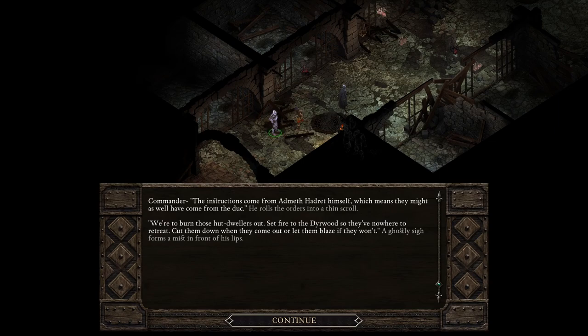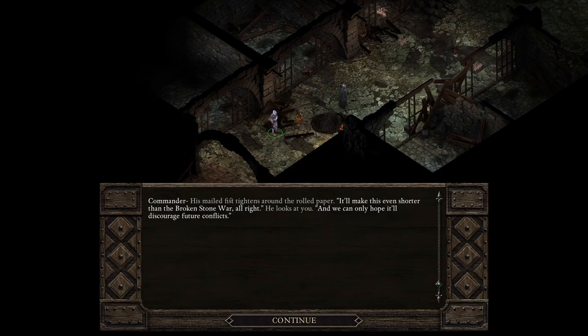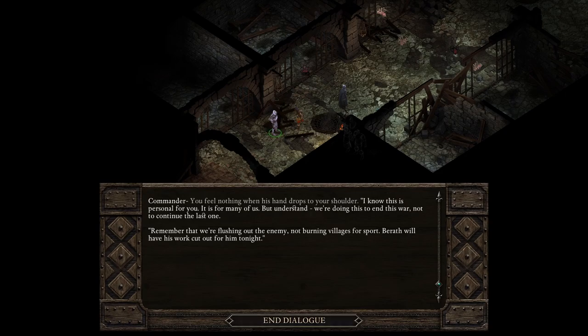'We're to burn those hut dwellers out. Set fire to the Deerwood so they've nowhere to retreat — cut them down when they come out, or let them blaze if they won't.' A ghostly sigh forms a mist in front of his lips. 'It'll make this even shorter than the Broken Stone War. We can only hope it'll discourage future conflicts. I know this is personal for many of us, but understand — we're doing this to end this war, not to continue the last one. We're flushing out the enemy, not burning villages for sport.'